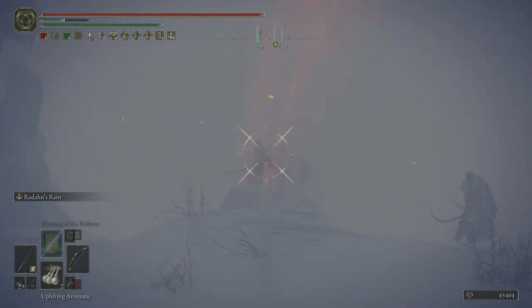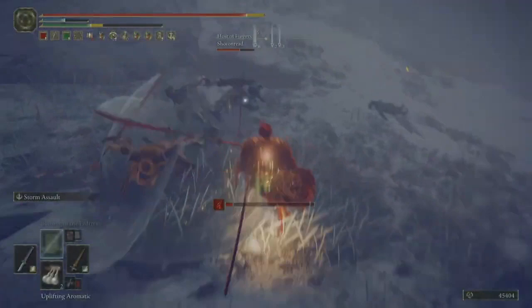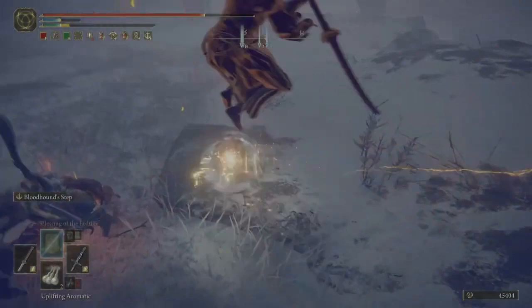This third invasion doesn't include much magic spam, but all of the hosts are already using weapons that could very easily linger. We have power stance curved sword here. I assumed he wanted the running attack, so I did a quick swap to the storm hawk to try to catch him, but with the phantom there it doesn't really become viable to finish him off. Surrounded like that, storm assault is a good way to relieve some pressure.